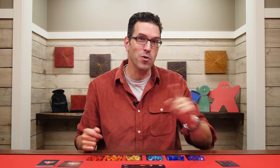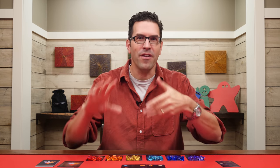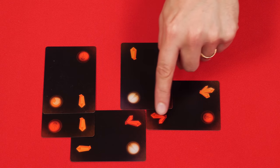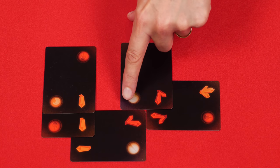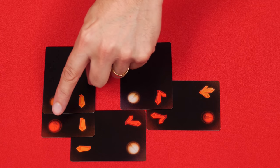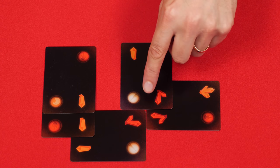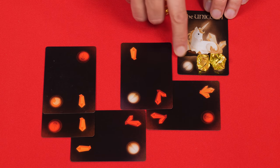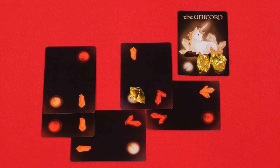The game continues like this with you drawing and placing cards, and you're doing this to try to create sets of three crystals and one colored orb that form a square. One type of set is any three crystals that share the same color and shape, arranged so that along with one orb they form a square. Here we have three matching crystals and an orb, but not in a square arrangement, so that wouldn't count. As soon as you have created a valid square with a proper set, you look at its orb and find the creature that has that same matching orb on it, and move one of its gems to that space. This orb is now lit up and you've started to free this creature. And this is just one type of set — there are also four other valid sets you can create as well.